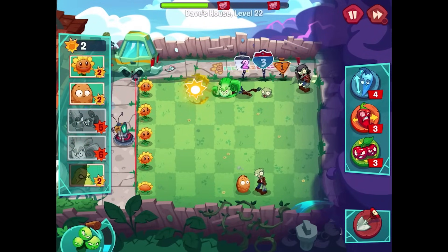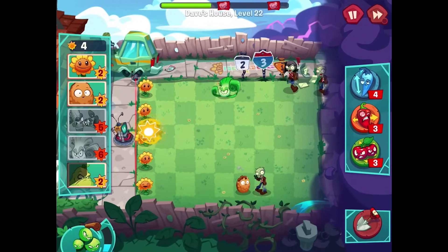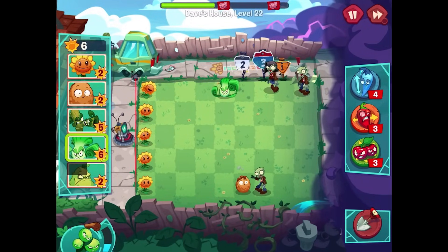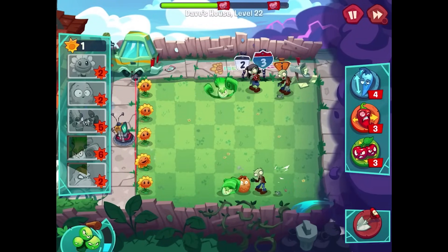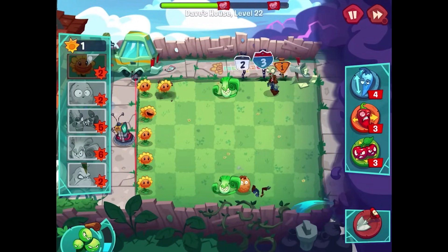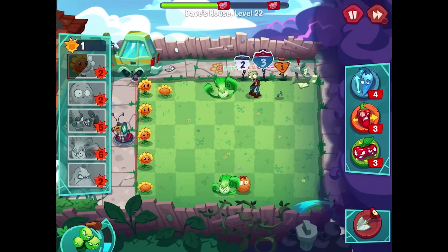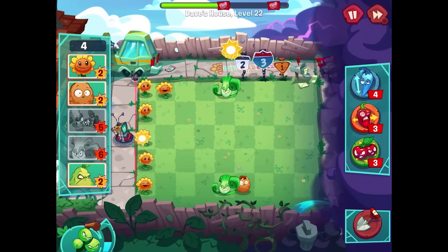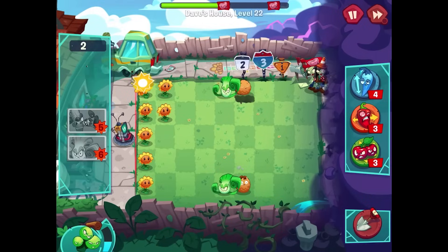If we could just work on getting a Bong Choy for that bottom lane, I think that's the next best thing. I need two more sun for that. There we go — get that there and then just try to get more Sunflowers up before any more zombies start popping up. I might need another Walnut here soon too, but there's just a lot going on. A huge wave of zombies is approaching — this is only the first of two flags so I have to be careful.